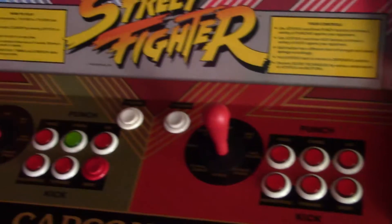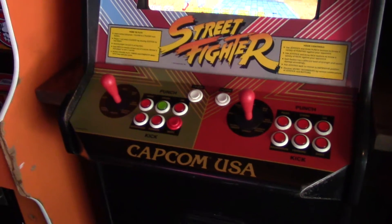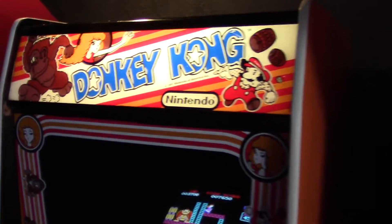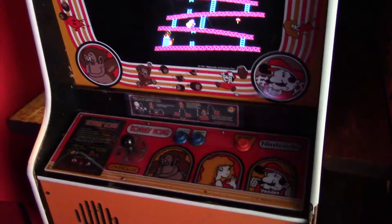This one uses the six-button format as opposed to the one that uses the two pressure pads, and depending on how you press, it remembers the strength of the move. Here we have Donkey Kong. This is a Barcade regular.